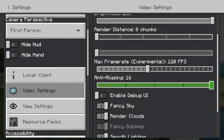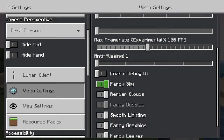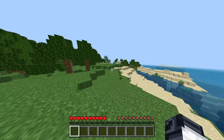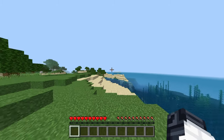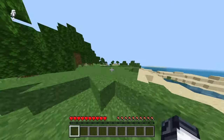Anti-aliasing — turn this down a bit. And fancy sky, as you saw, it makes the sky look fancy. That also turns off render clouds and fancy bubbles. And smooth lighting — let's just turn all this off and you can see what it looks like. That's a big difference. Remember how there was a jungle over there? Can't see that anymore. But it's definitely a lot less laggy now.